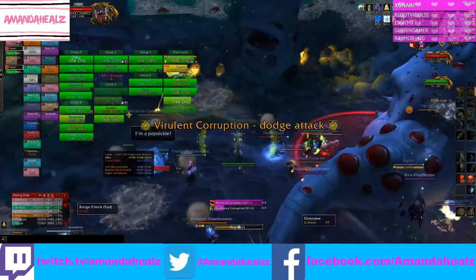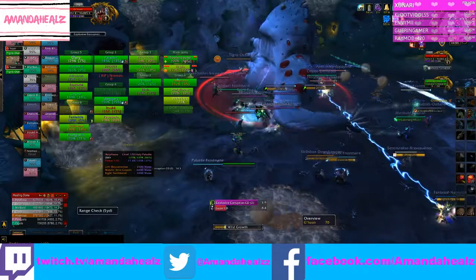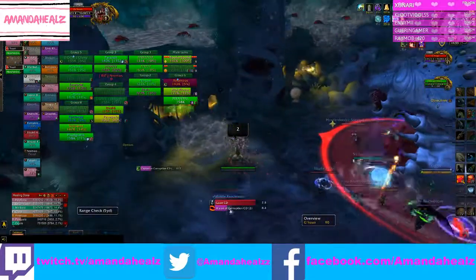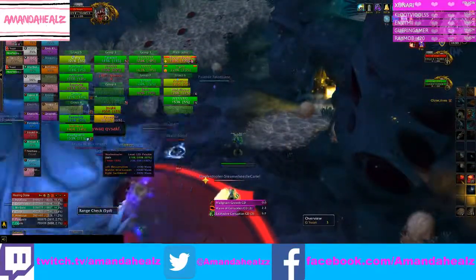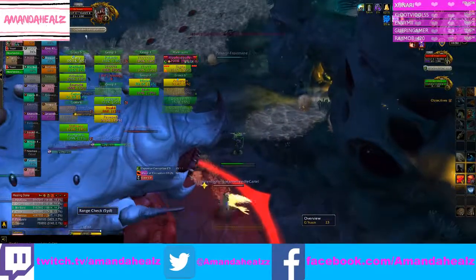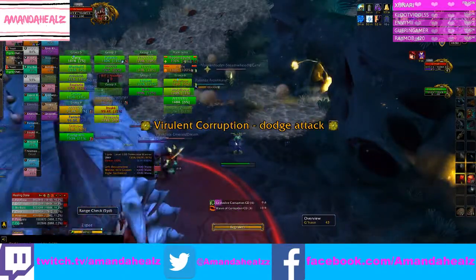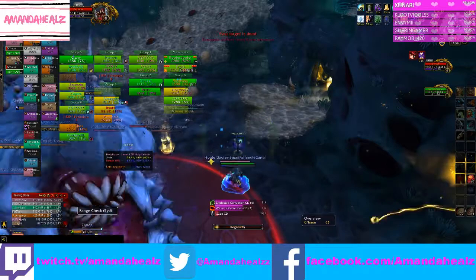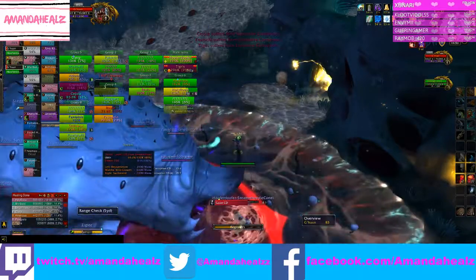G'huun will cast Gaze of G'huun, so you need to turn around and face away — otherwise you will get feared, which means you won't be able to heal or DPS and you might get feared into the walls. Just make sure you're paying attention and facing away. I found it easiest to just stay facing the opposite way the whole time — it's a quite quick cast and you get the DBM warning, so you can face the other way and stay there. If you're DPS you'll just have to turn back to face him to do your damage.